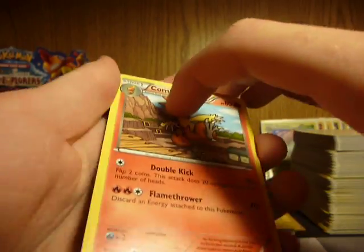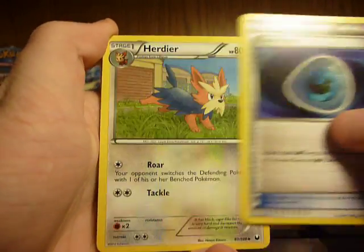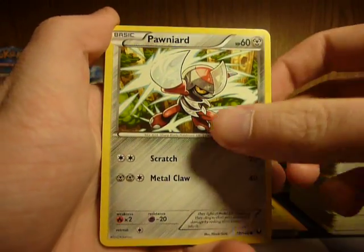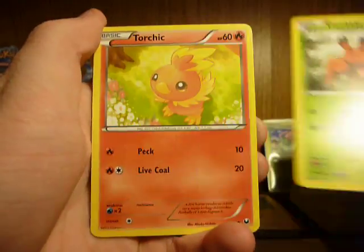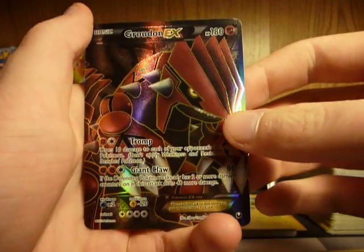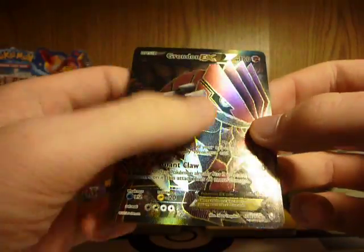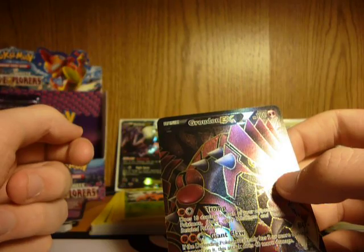From the looks of it, there is a Full Art in the back. Here we go: Combusken, Dark Patch, Herdier, Pawnyard, Zorua, Driller, Dwebble, Torchic, Dark Claw Reverse, and Groudon EX — Full Art!